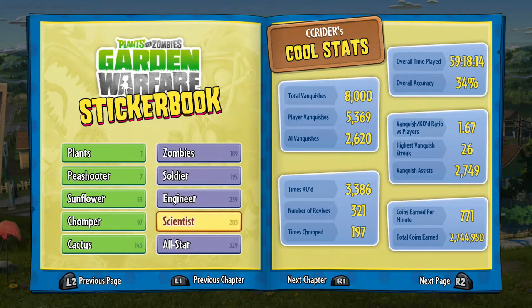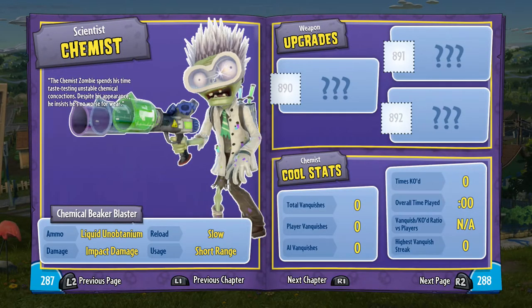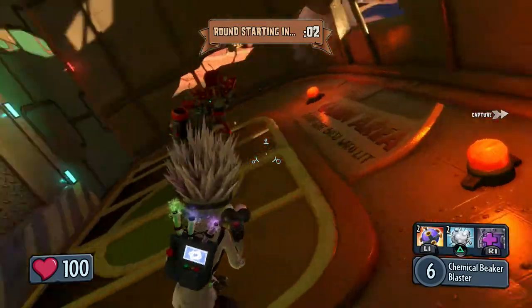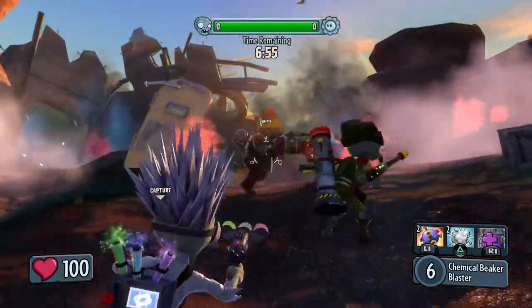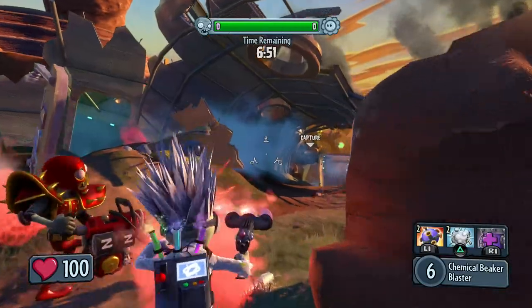Before I do, I gotta check out the sticker book. He should be over here — The Chemist. Here he is. 'The Chemist zombie spends his time taste testing unstable chemical concoctions. Despite his appearance, he insists he knows no worse for wear.' I love his Super Saiyan hair. Look at this guy — he's a Vegeta. He looks just like Vegeta with that hair. Maybe an older Vegeta because it's grey, but it totally looks like Vegeta.